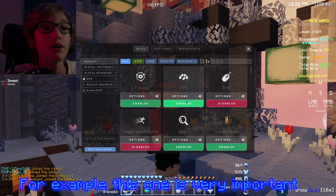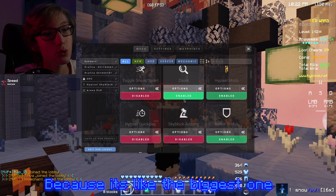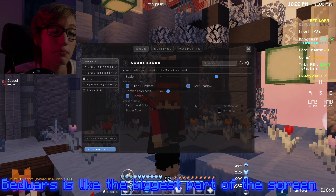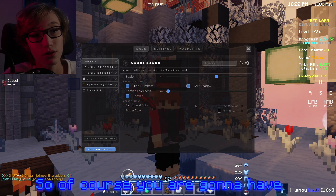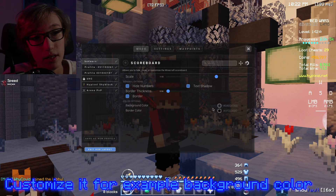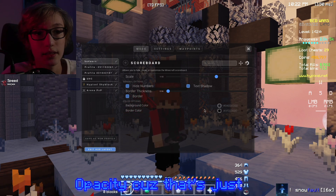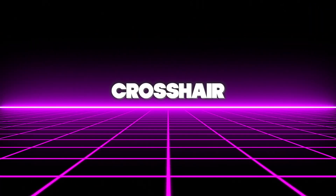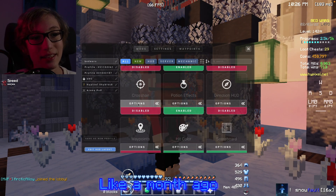This one is very important because it's the biggest one - it's the scoreboard. If you're playing minigames like bedwars, the scoreboard is the biggest part of your screen, so you're gonna have to customize it. For example, background color - I like to have it on zero opacity because that's just how I like it. This was actually updated a couple months ago.